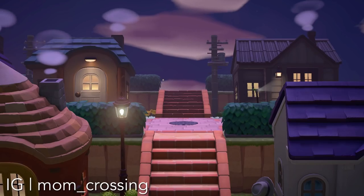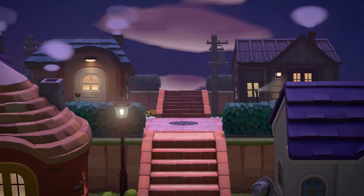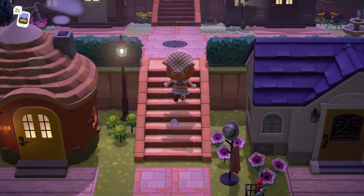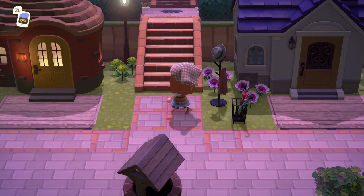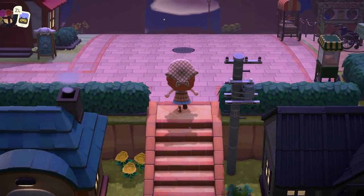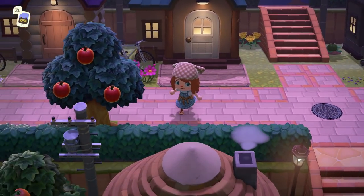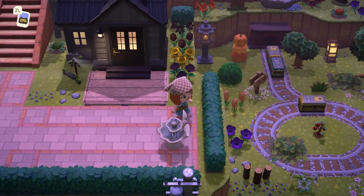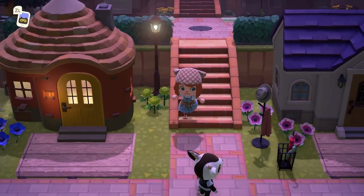Speaking of looser symmetry, you can also make it work just using the buildings at your disposal. In this example, this island has a neighborhood that is set up symmetrically with four houses all arranged like this. The decor around them is not symmetrical, but you still get that feeling of symmetry even though it's not perfect block-for-block symmetry. That's important to remember - symmetry can be good in small and large doses. I also thought those train tracks were so cute.